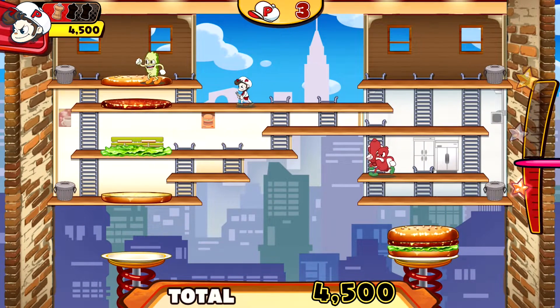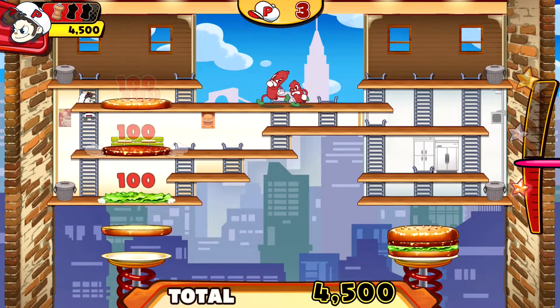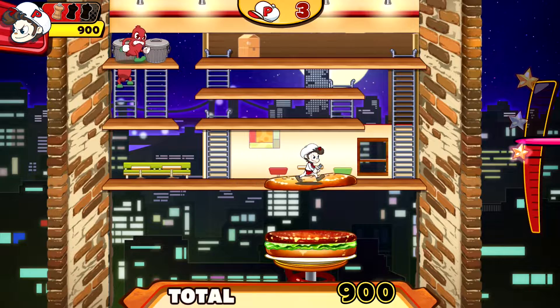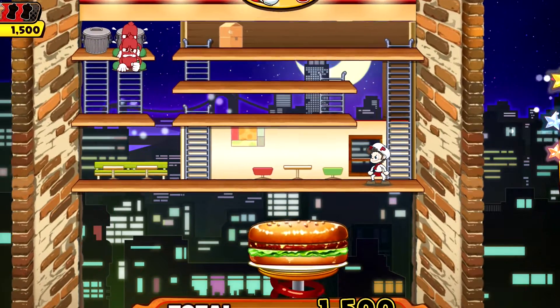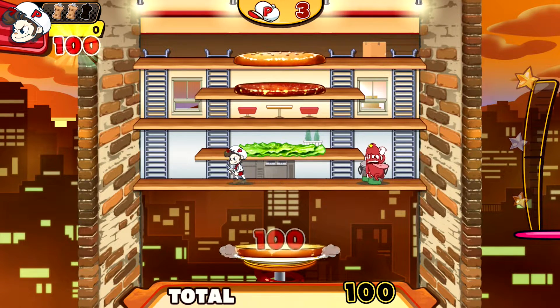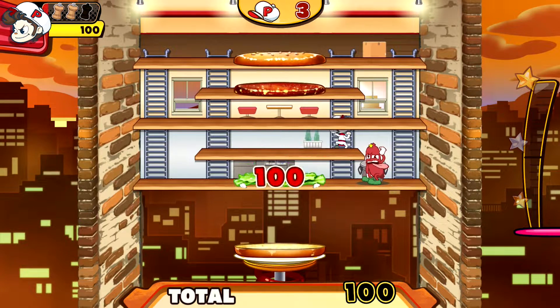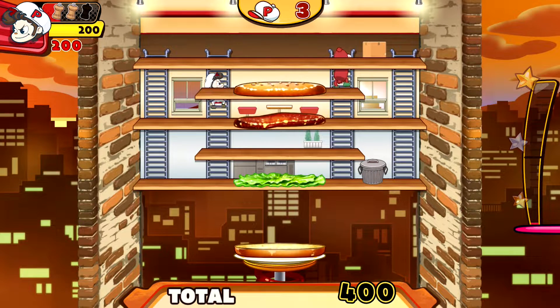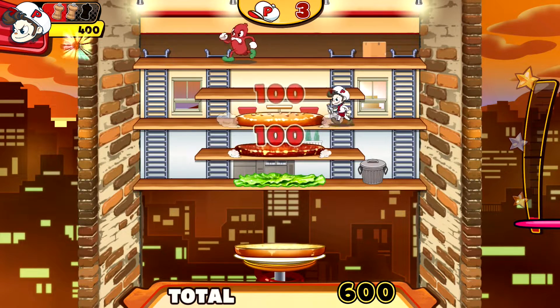Similar to the original, BurgerTime Party is centered around Peter Pepper, a master burger chef who has the hottest grill in town. Yet, as many chefs know, cooking doesn't always go as planned, which is what happens with Peter when he's tasked with inventing a brand new burger. The ingredients that got chopped from Peter's latest burger recipe end up coming to life and become food foes. Because of this, BurgerTime Party is an ultimate battle of man vs. food.